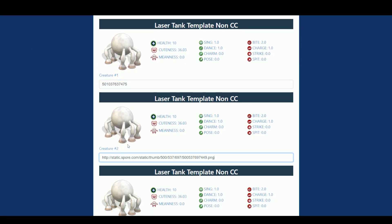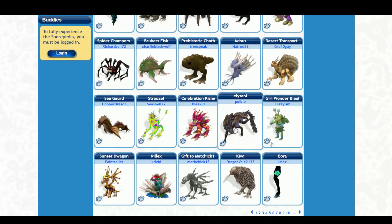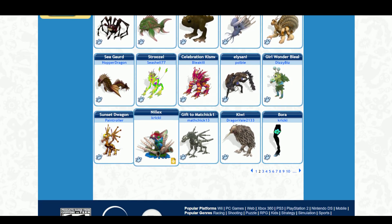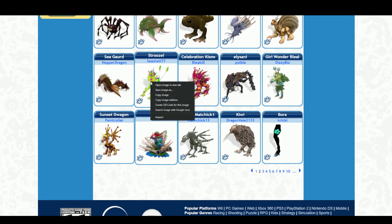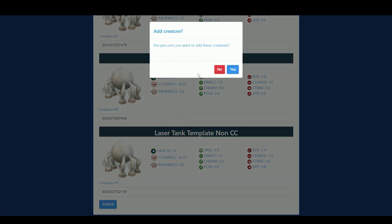I'll set that dragon as my second creature, get rid of some of that extra URL and trim it down. Moving to my third creature, I'm going to copy this crazy-looking thing right here — I love the color on this one. Let's copy the image address for that one, paste that information in, and all we have to do from there is submit our creatures.